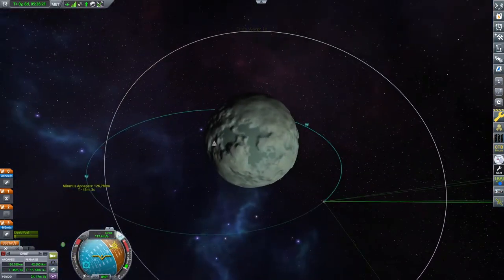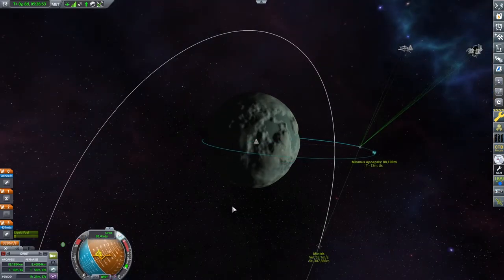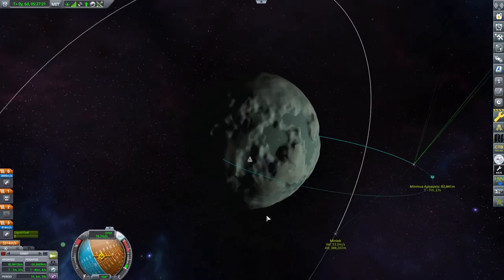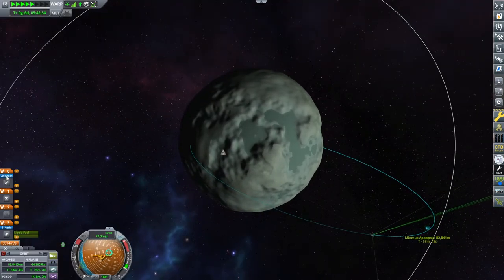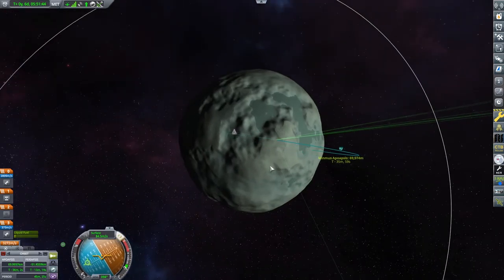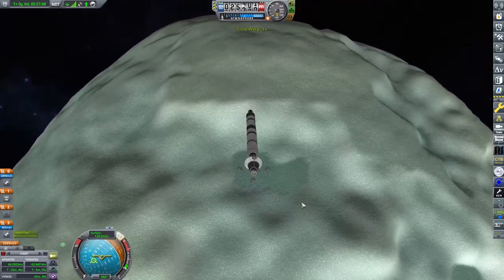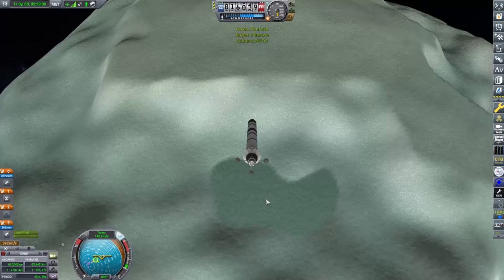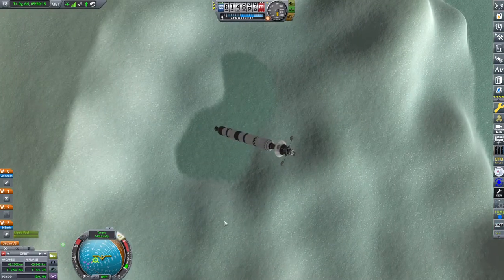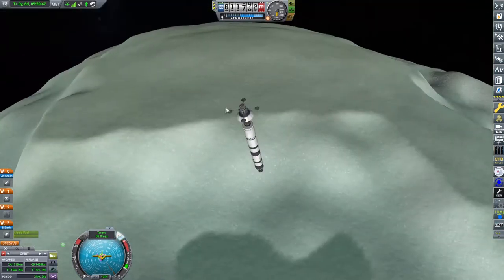Coming into orbit around Minmus, the circularization burn is done, but we're looking at a nighttime landing — I'm not about that. We time-warp to put the mothership landing site into daylight. I know I need to slow down and get my orbit going north, so I point between the retrograde and normal vectors. Switching my nav ball to surface mode lets me use the speed indicator relative to the surface for a much more accurate prediction of where I'm going to land. Having a visual cue on the flats as a landing site is great because it's a totally different color from everything else — very hard to miss.